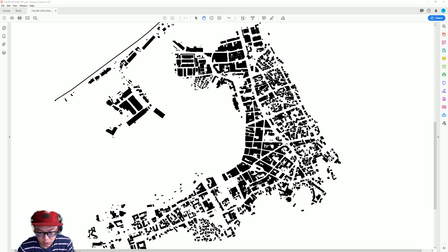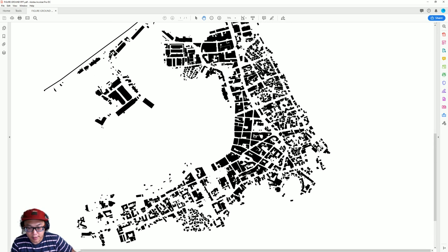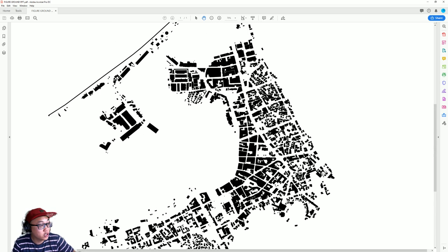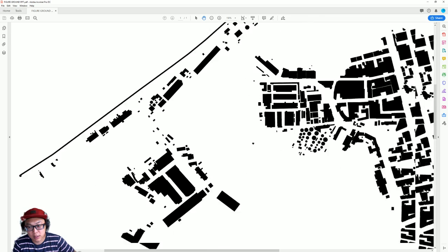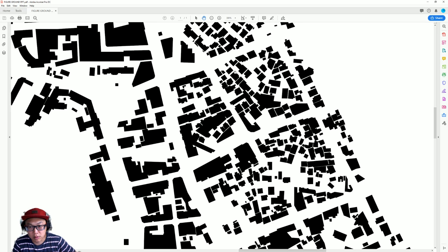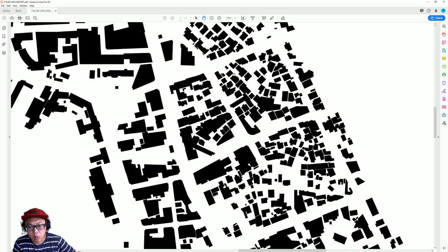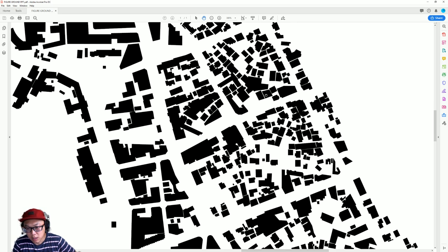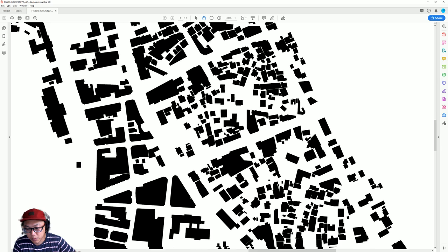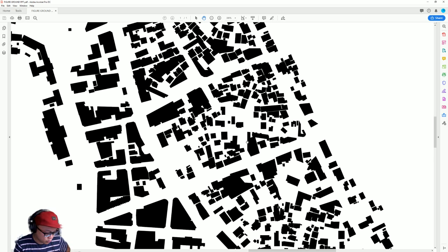In the last video I showed you my process of doing my figure ground manually — it was kind of a painful process but it's mostly done. To arrive at this stage it took me about eight hours. I could have just done rectangles and squares which would have been faster.